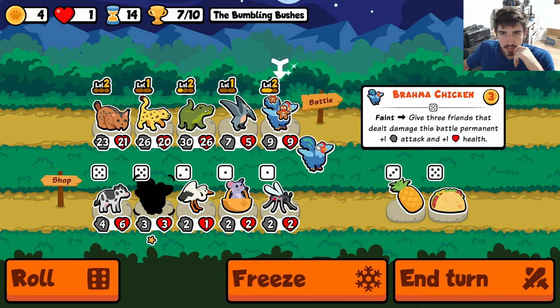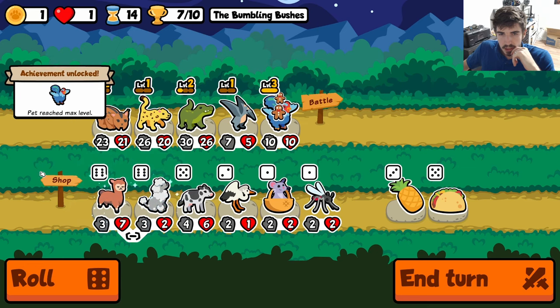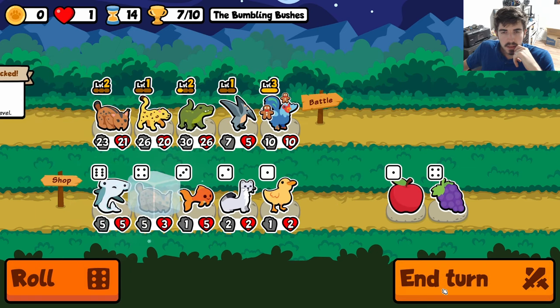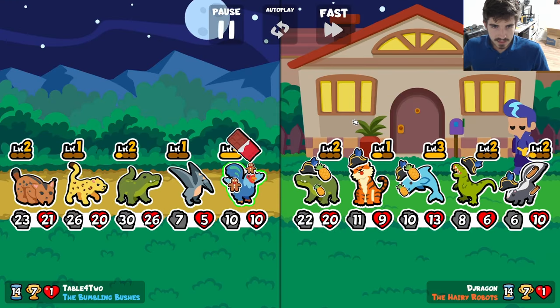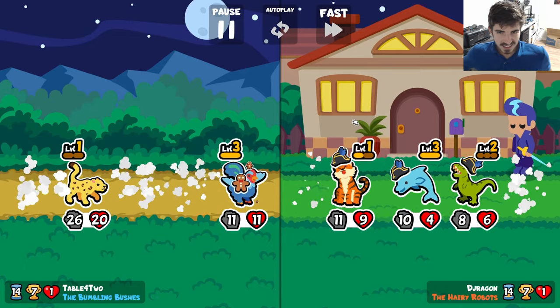We do find the last Brahma Chicken — which we don't need — but now we can get the mushroom, which is awesome. And then we can get rid of our Pteranodon. So that's the sequence here.